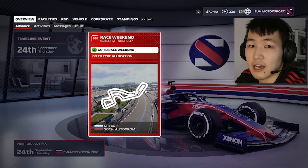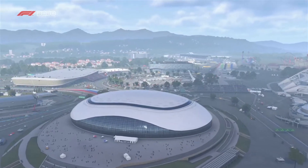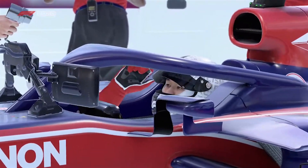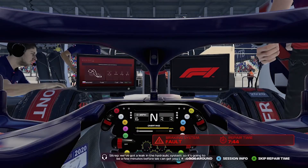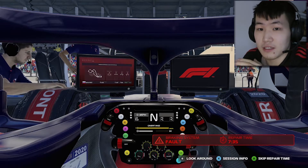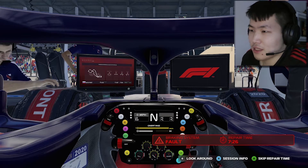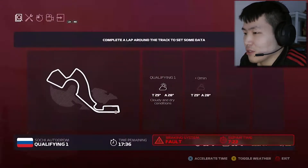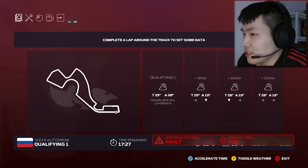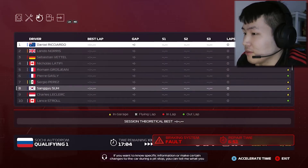Here we go into the Russian Grand Prix at the Sochi Autodrome. I'll hit the practice programs and get ready for qualifying. We've got a leak in the hydraulic system so it's going to be a few minutes before we can get out on track. We had a successful practice session — everything was purple except for the qualifying pace program. I simulated the rest of practice and we are straight into a qualifying session, but we will be delayed by seven minutes.